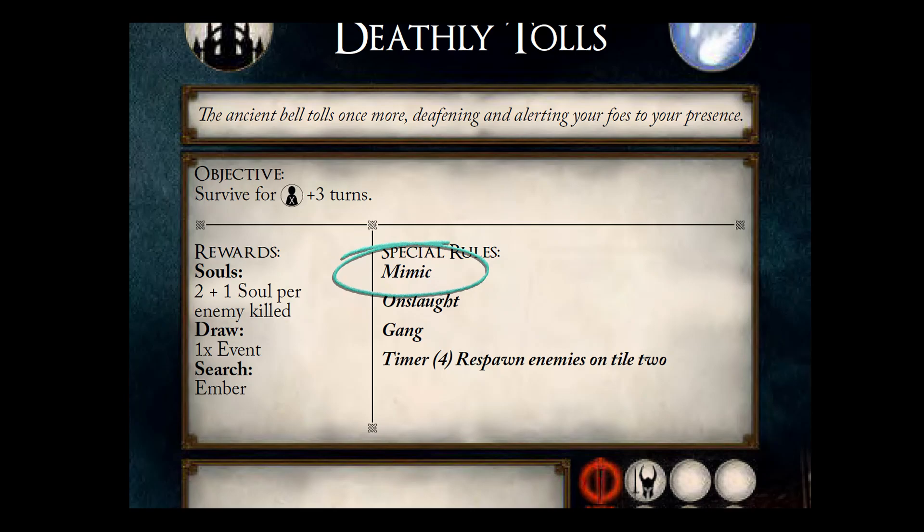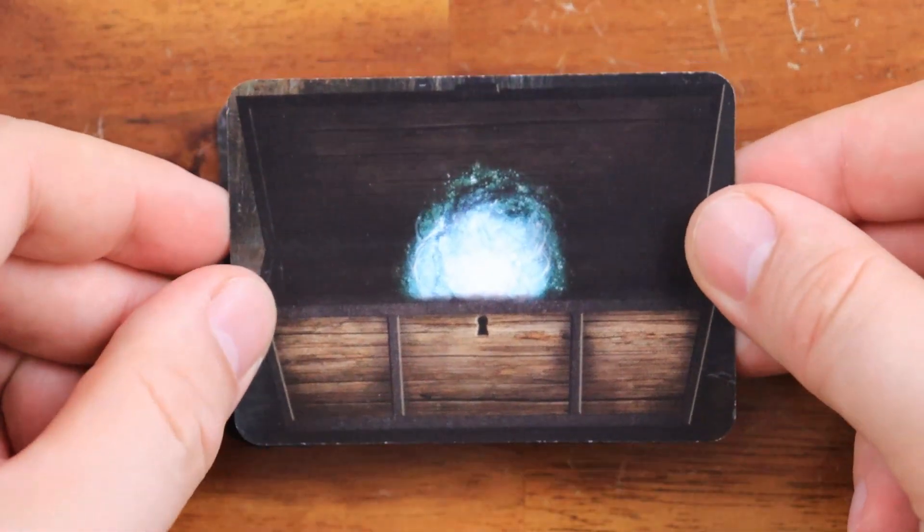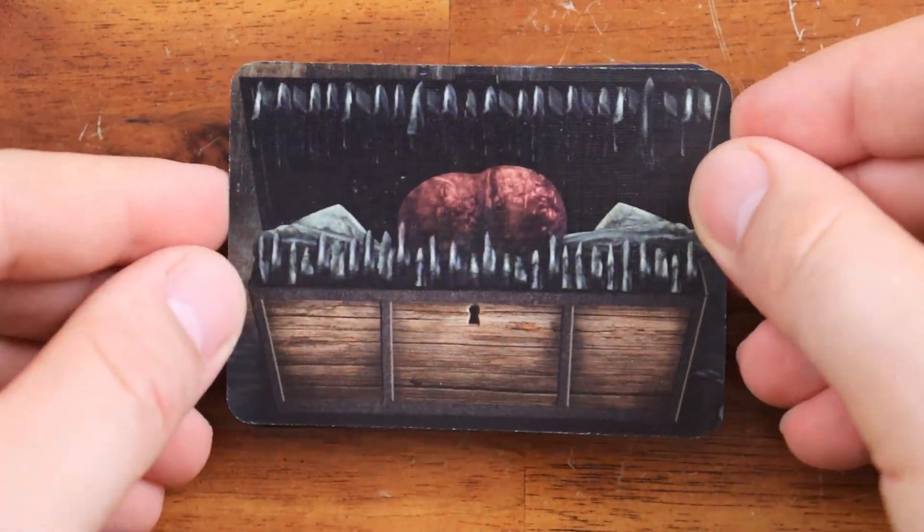If the card has the mimic keyword and you open a chest in the encounter, you have to shuffle the chest deck and draw a card. If you draw a blank card, it's all good, but if you draw the card with the mimic, you replace the chest with the mimic model and pick up its data card. The mimic then behaves just like a normal monster.